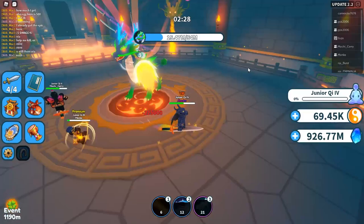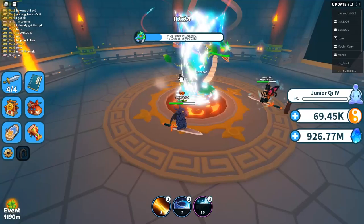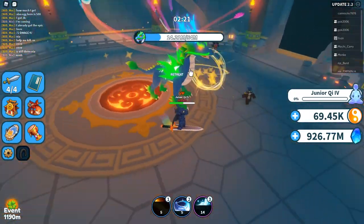You definitely want all rare junior magic abilities or better for this boss, because he has 55 million HP, which is not easy to kill. Anything under the rare tier in the junior spells is pretty weak, at least when it comes to dealing with a boss with this much health. So I really do recommend you try to get those spells up.